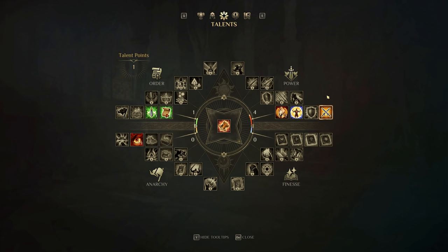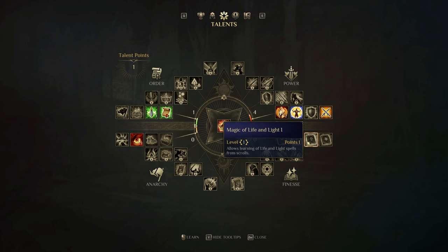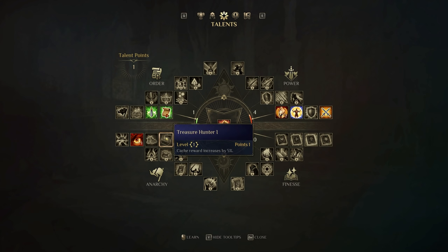This also shows that if you want to be a warrior, you can go down the finesse line and get access to abilities that enhance your spells. For example, finesse has abilities to enable you to learn spells — like 'magic of life and light allows learning of life and light spells from scrolls.' In anarchy, you get cash reward increases from looting chests, and a victory reward increased by 5%. Increasing one or both of these will help you with funds in the early game, which you use to heal troops and recruit more if some die.